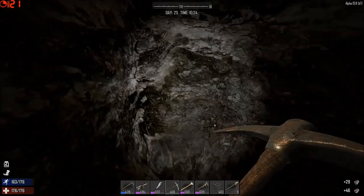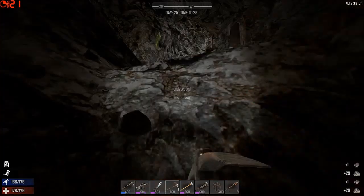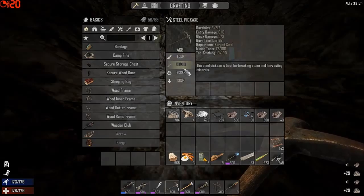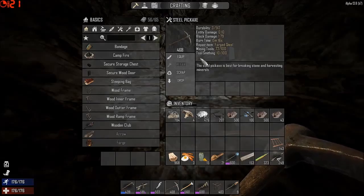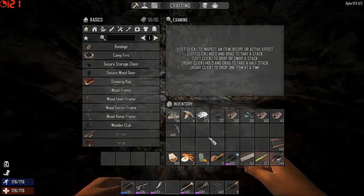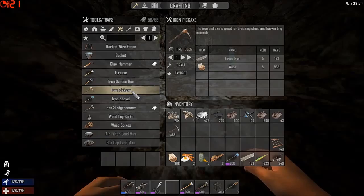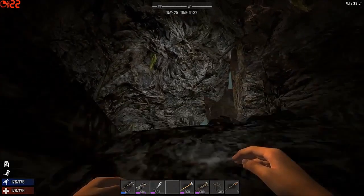Alright, and this here I assume is gravel through here. So let's dig our way out. Let's repair this. Wait a minute — I got forged steel right there. Oh, it's forged steel, not... I just went full retard. We'll make a pickaxe, I suppose. And while we're doing that, let's jump up out of here.